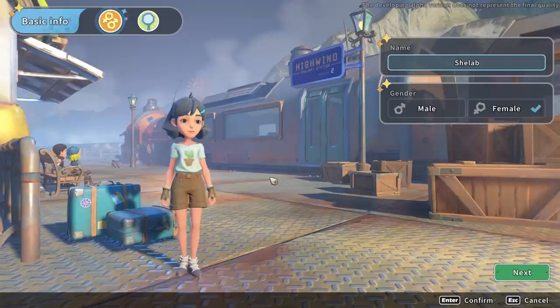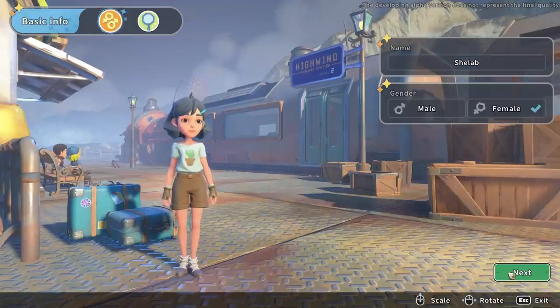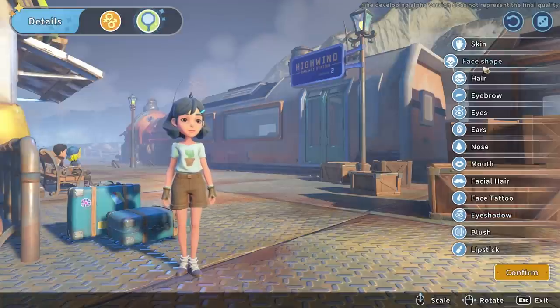This is character creation! Portia had quite good character creation, but this is so much more in depth — you can do so much more with it. If I head on to 'Next,' you can see options for skin, face shape, hair, eyebrows, eyes, ears, nose, mouth, facial hair, face tattoo, eyeshadow, blush, lipstick — loads of stuff.